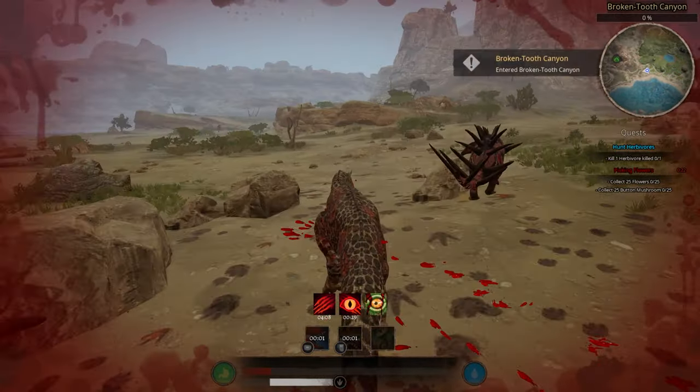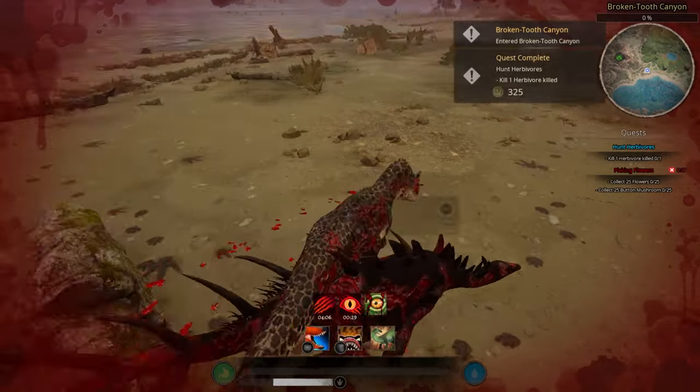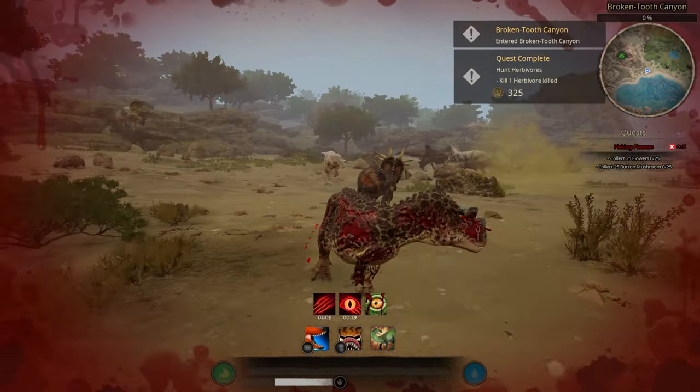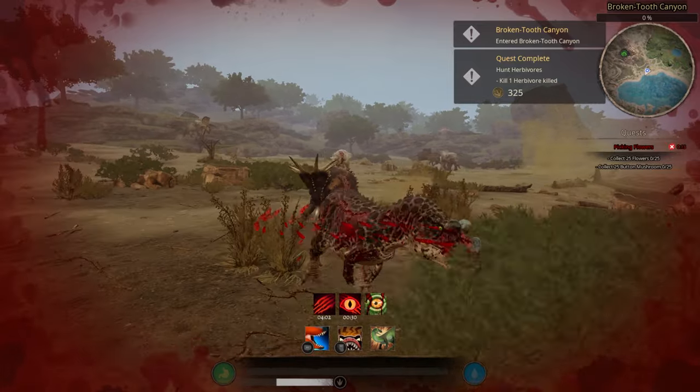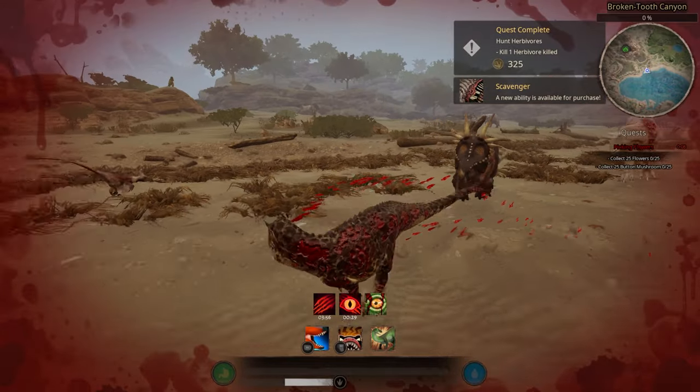If I can get this kill that'd be great. We're about to bleed out and the Styro's gonna finish this off. See if I had my leaping ability I could do some ankle-breaking stuff, but now I can't.